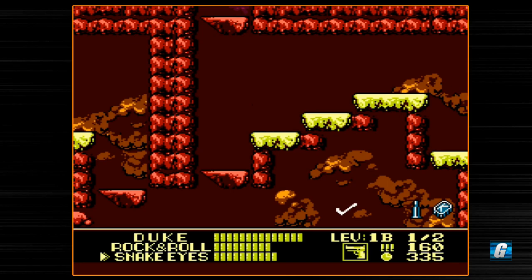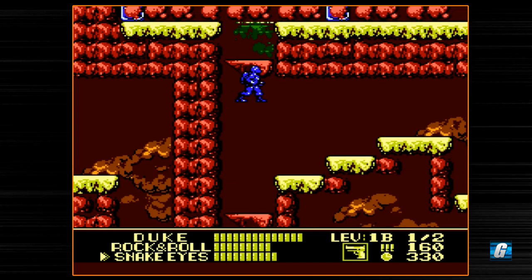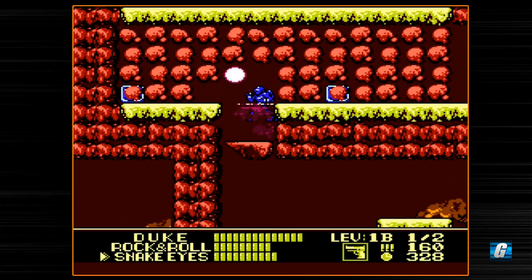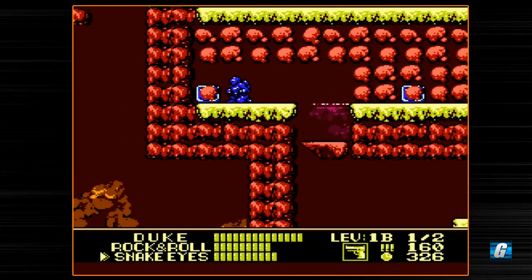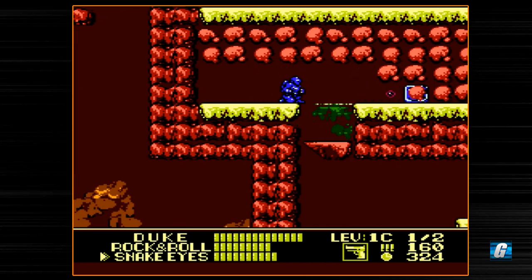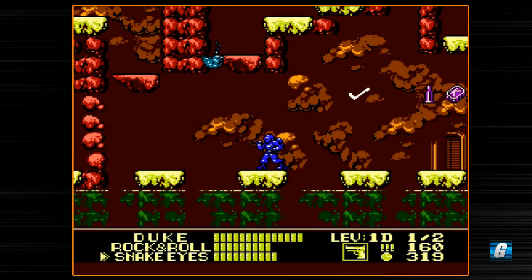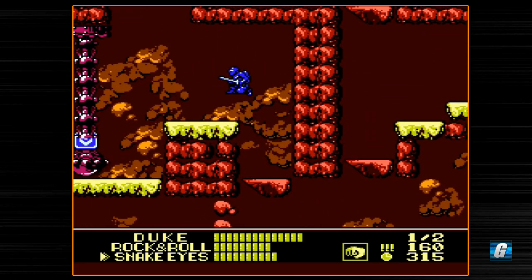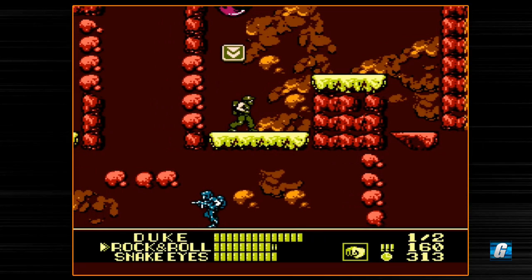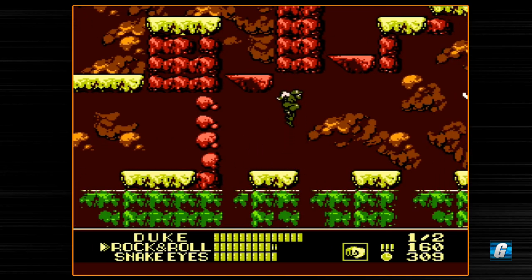With Snake Eyes, I can actually jump up here — I can't jump up here with any other character, but I have to jump up and shoot, otherwise I just bump my head and fall right back down. Rock and Roll has been upgraded once. So what I'm going to do is actually upgrade Snake Eyes. This is 2C, and this will take me to 2D. There's actually a health upgrade right here. These little badges permanently extend your health bar.